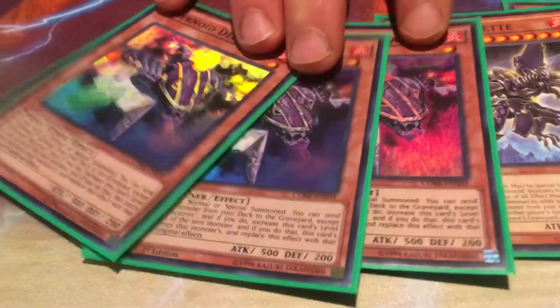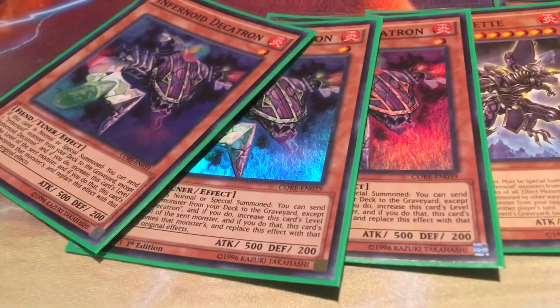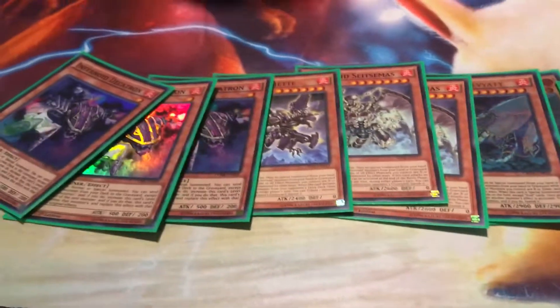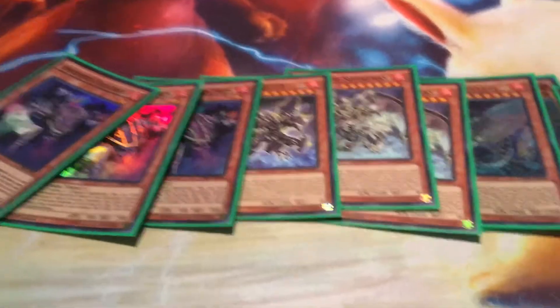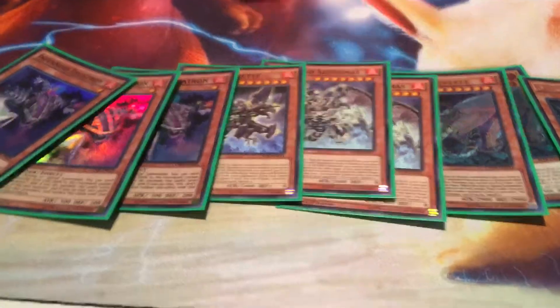I've always played it at 3. If it gets hit, this deck gets hit for good. So that's it for the Infernoids — that's 10. I don't suggest any more than this. The little ones are good, but they're just too much of a brick. In this build you just want to play as little as possible. I feel like this is the correct number.